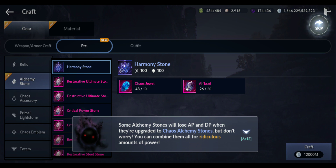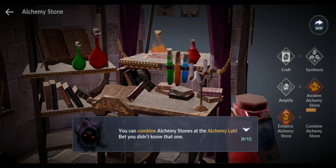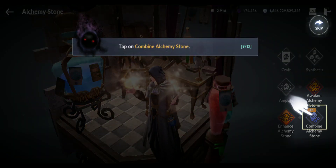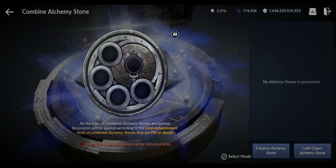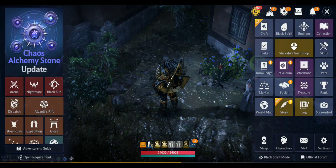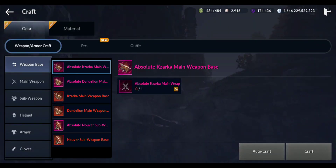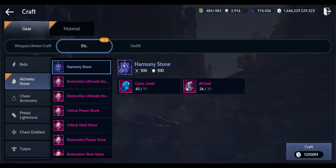Some Alchemy Stones will give AP and DP — you can't get all of them or you'll get too much CP. You can combine Alchemy Stones in here. For the Harmony stone you need 10 Chaos Jewels — quite a lot, that's a lot of silver — 20 Acrads, and 12 billion silver. I have only 26 Acrads, which is just barely enough.